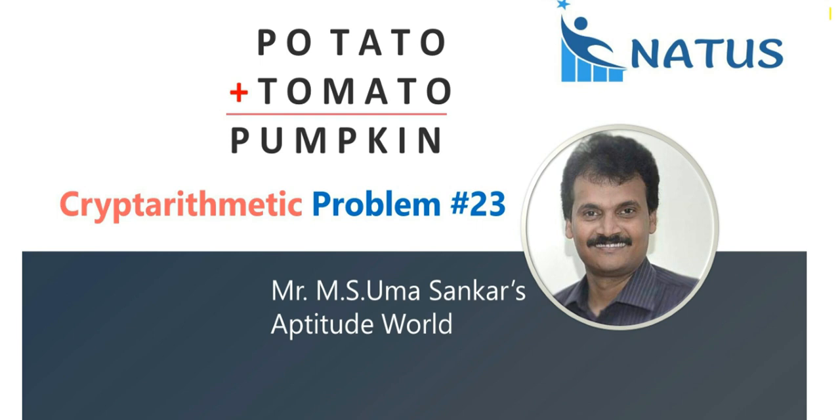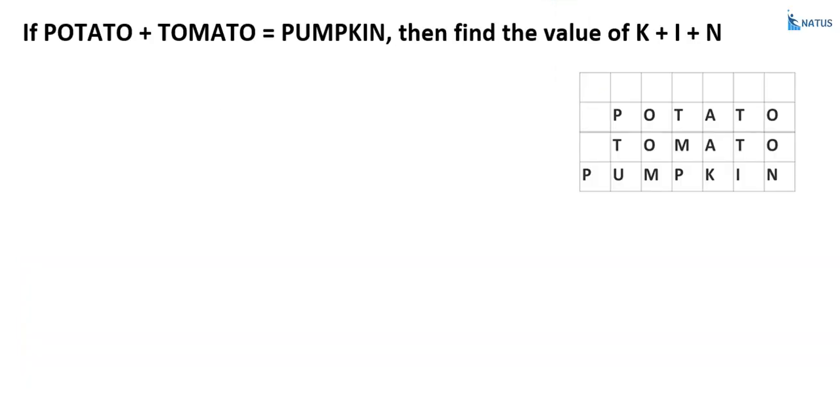Hello everyone, welcome to Netters and Aptitude. This is the 23rd problem in the crypto-arithmetic series. POTATO plus TOMATO is equal to PUMPKIN. If POTATO plus TOMATO equals PUMPKIN, find the value of K + I + N.